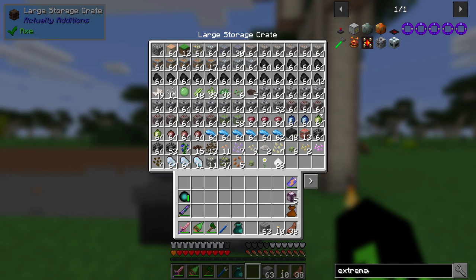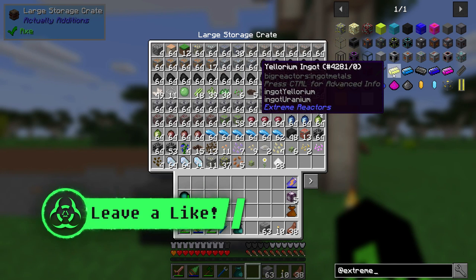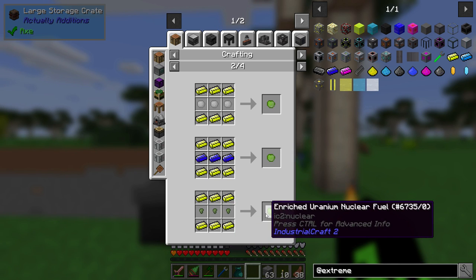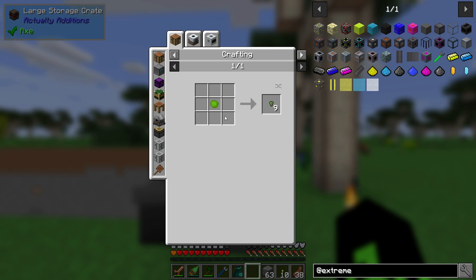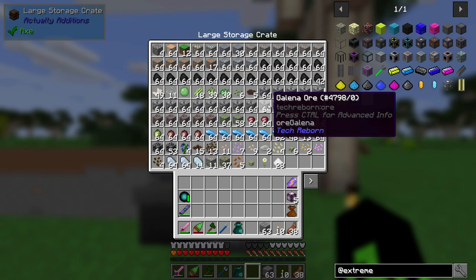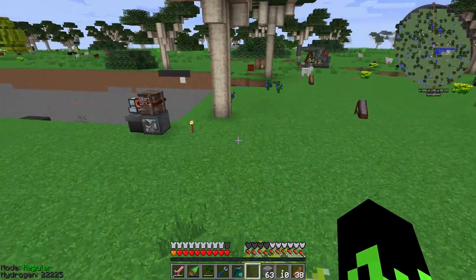Oh, we do have Extreme Reactors — I thought so, I just need to remember how to look things up. So we do have Extreme Reactors which we could mess around with as well. That's really useful because we can use Yellorium to make Mox Fuel, which would be really cool. We might do that — rain in U-235? Okay, so that'll be kind of a project to work on a bit.